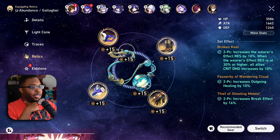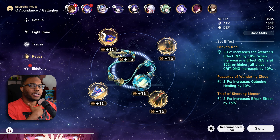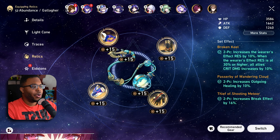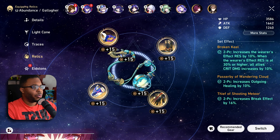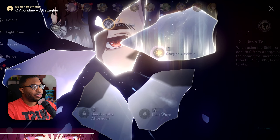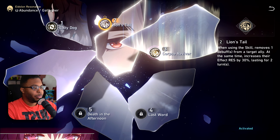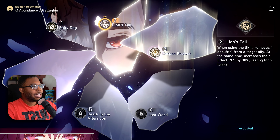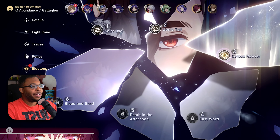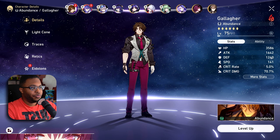I have an outgoing healing increase here. If you're struggling with skill points — which you really shouldn't be because Gallagher doesn't need to use a skill point often at all — then you don't really need the four-piece on your healer set. I'm also rocking E2 for Gallagher and I didn't go any higher than E2. The reason I stopped at E2 is simply because this one allows me to remove debuffs — and that was the most important thing I wanted from Gallagher.